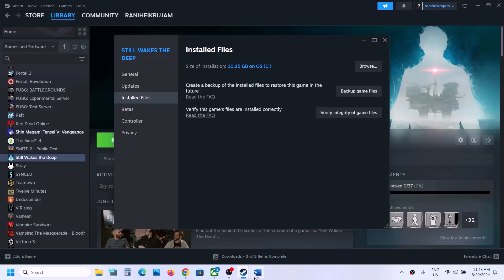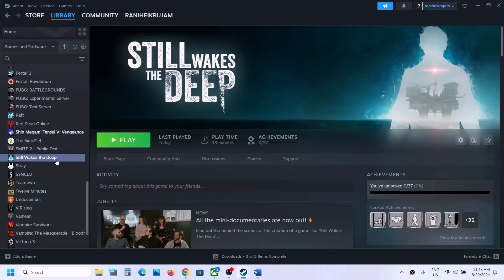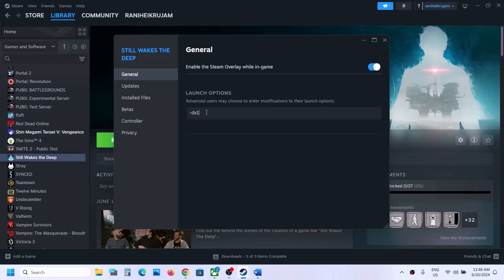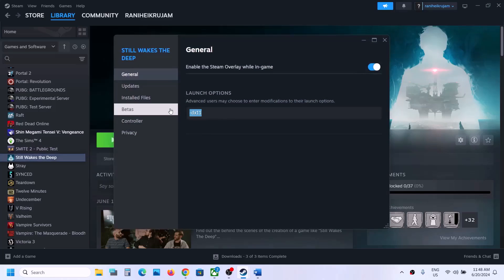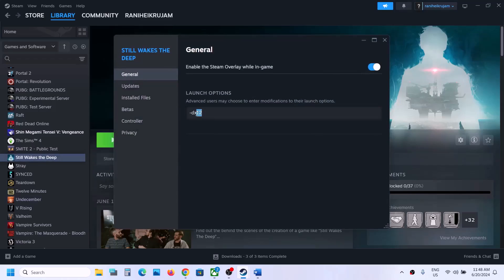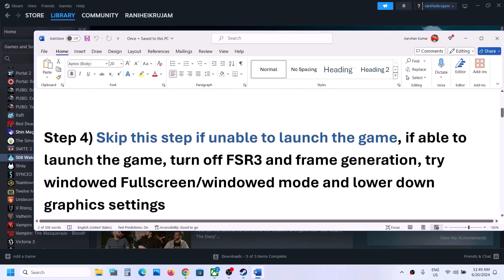The next step is to try DX11 or DX12 in launch options. Right click on the game, select Properties, go to the General tab, and in launch options type -dx11, then launch the game and check. If that does not work, try -dx12. If neither works, remove the launch option and follow the next step.